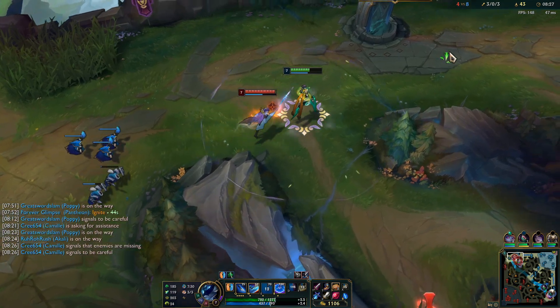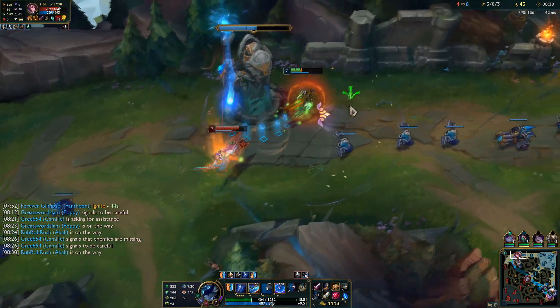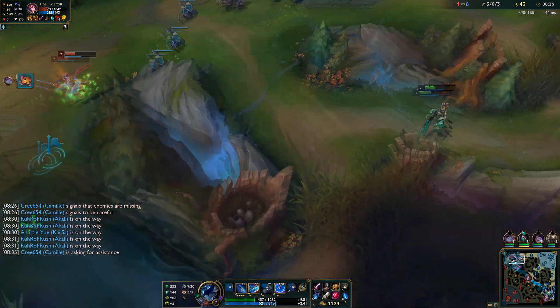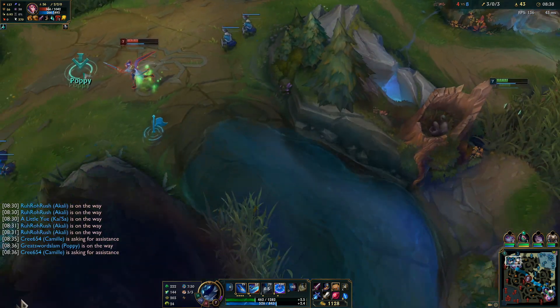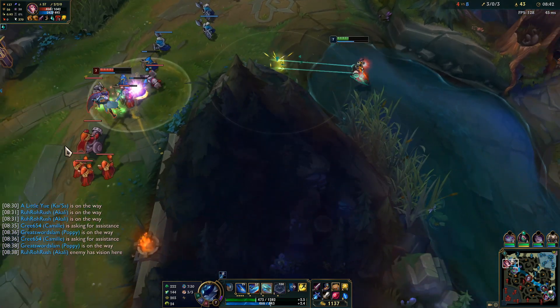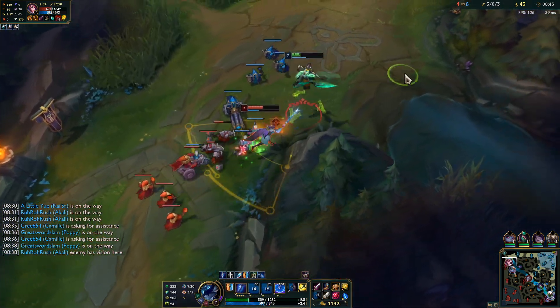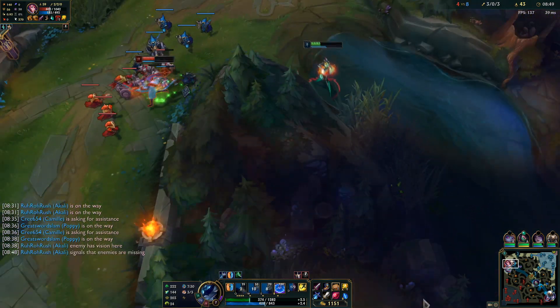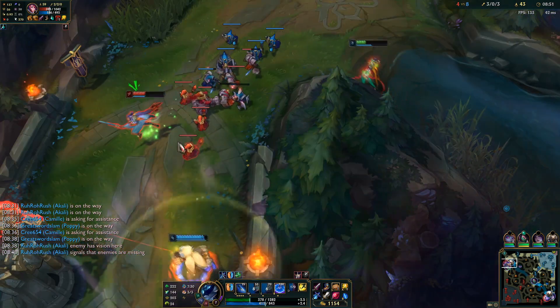Hecarim is right here, we just don't fight. That's so interesting — I could have pressed my R key but Poppy is chasing Hecarim away instead of going for this one. I should kill here actually. I have E Flash — I just use my E key, just baiting her. If she thinks I can push the wave, I can't.